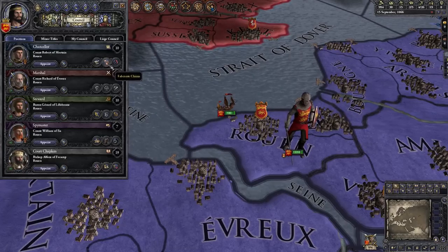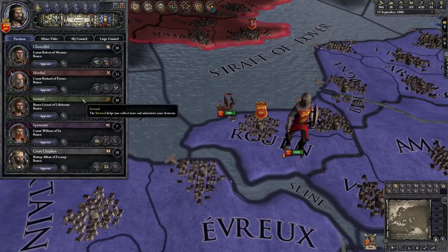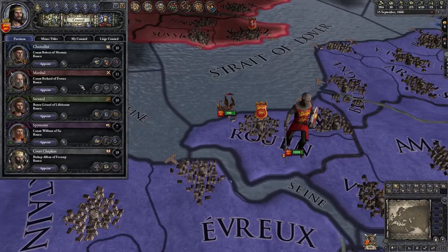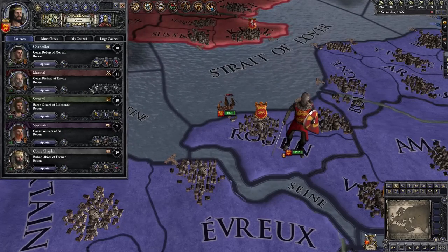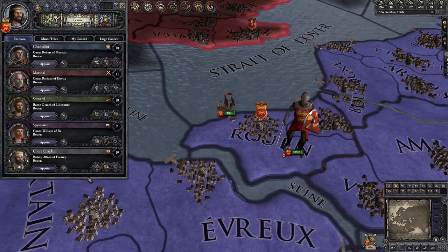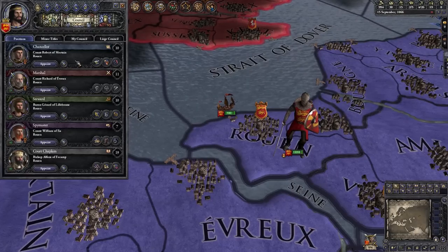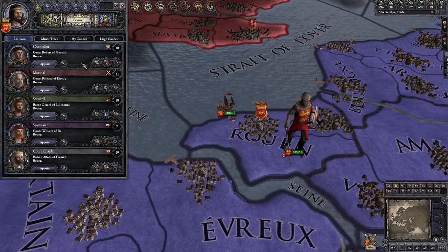These tasks are going to be different based on your religion and your government type — that is feudal, Muslim, Iqta, Nomad, or Tribal. Today we'll focus on the feudal Christian Council actions, and then we'll go over the ones for other religions and government types in a later video dedicated to those.